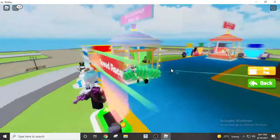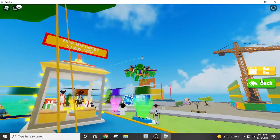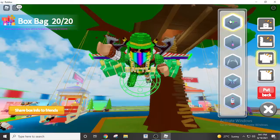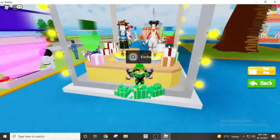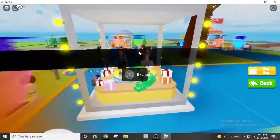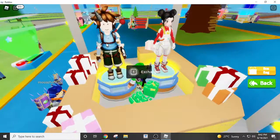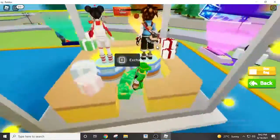Then when you collect all the items, what you need to do is go to the spawn. When you go back to the spawn, you will see these two people — just hold E to exchange. Then you can only pick one of these two, you can't pick both of them. As you can see, I already chose which one I get, and I chose this boy. You can also choose this girl — it doesn't matter, you can choose whoever you want.